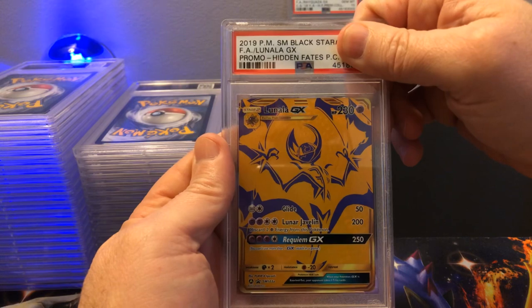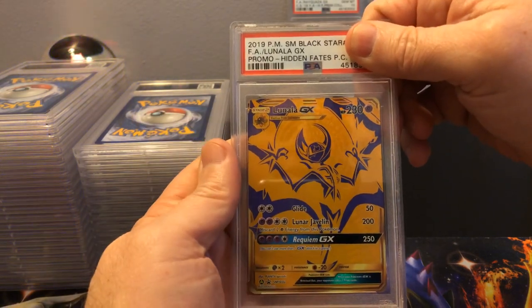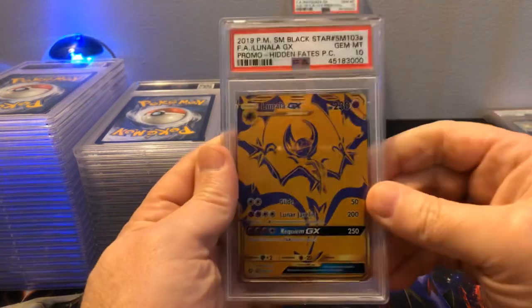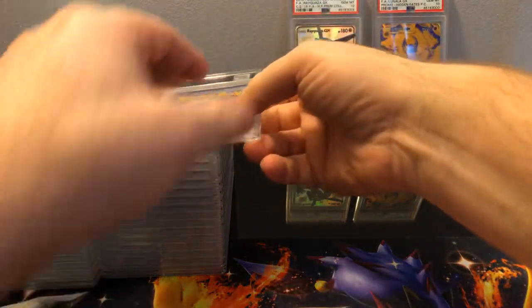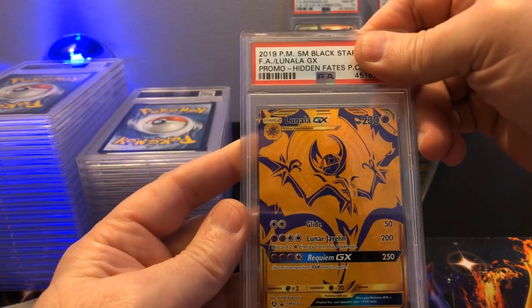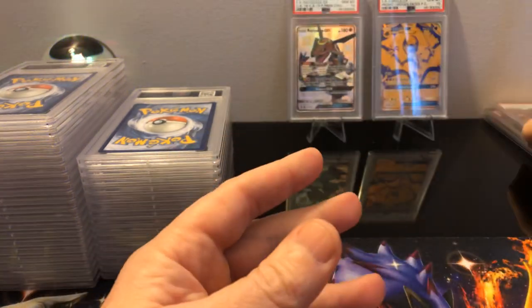Now we got Lunala from Hidden Fates, from the same Premium Collection box set as the Rayquazas. That's a Gem Mint 10, very nice! I submitted a couple of these as well — another Gem Mint 10! We are off to just an amazing start with these.